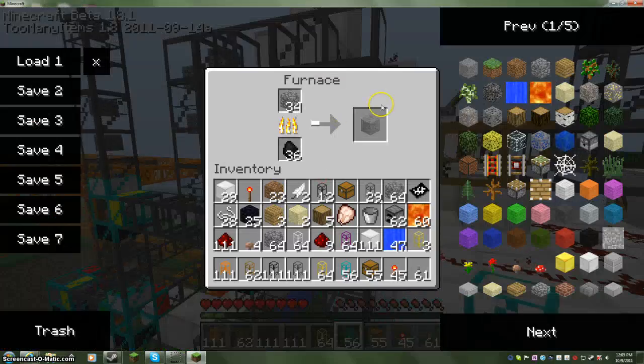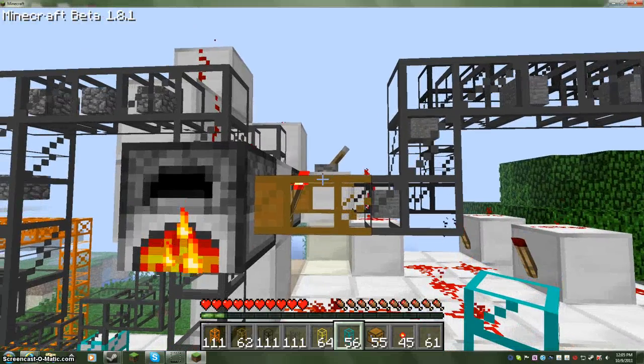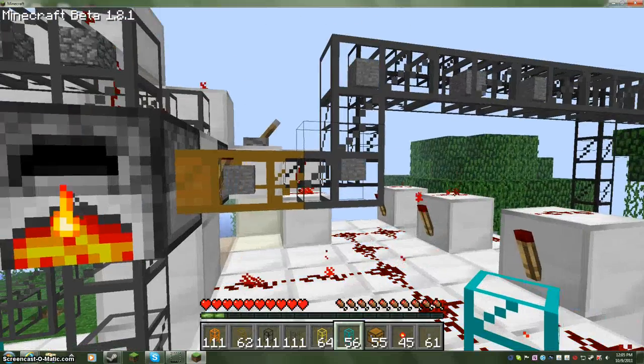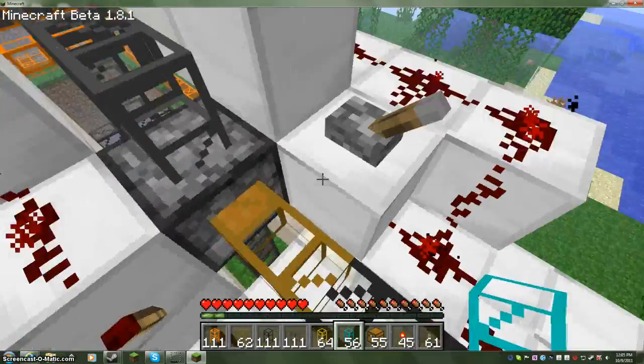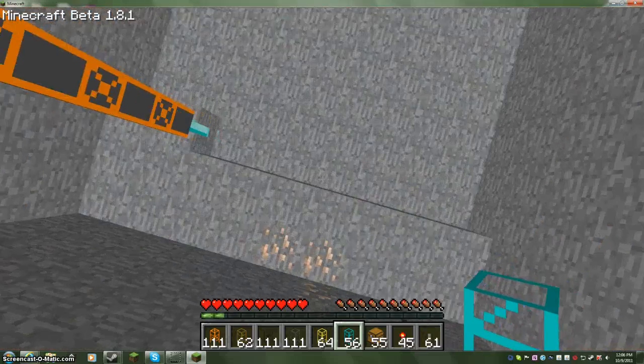See, it's cooking the stone — the stone goes through. I have two pipes: one for ores, one for stone and cobblestone. I spilled my iron here.